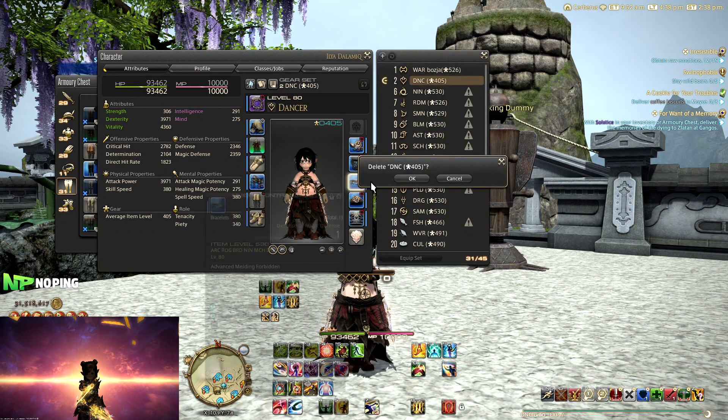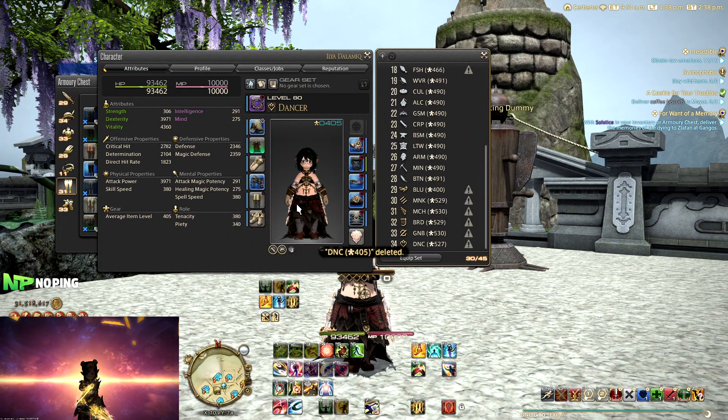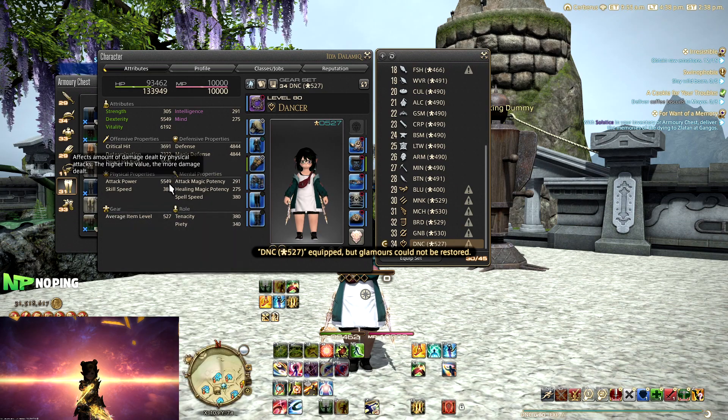Of course I don't want that gear set, so you can just delete it like that. That's number one — that's how you create a gear set. I'm going to equip my normal dancer here.